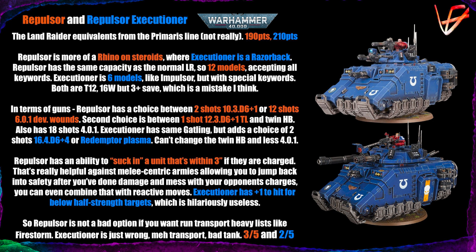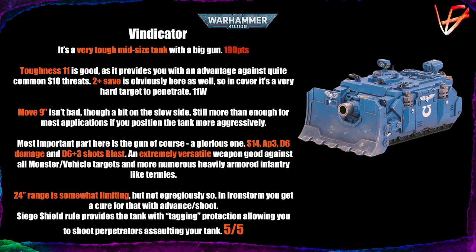Next is the Vindicator — we've talked about this a lot on the channel. It's a very good mid-sized tank that is also quite tough. You pay 190 points for each, but the price is worth it, especially in Iron Storm. You get Toughness 11, which protects from Strength 10 and Strength 5 threats, a 2+ save which is critical against high-AP threats like melta or lascannons, 11 wounds, and Move 9.